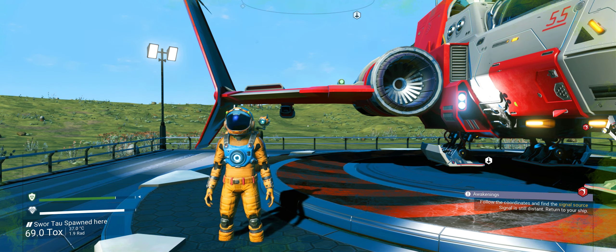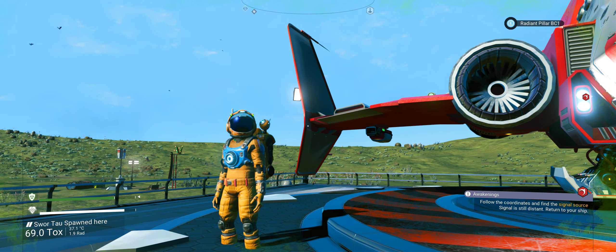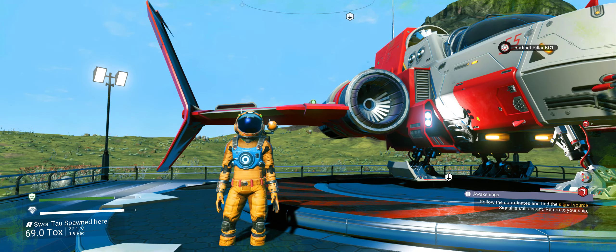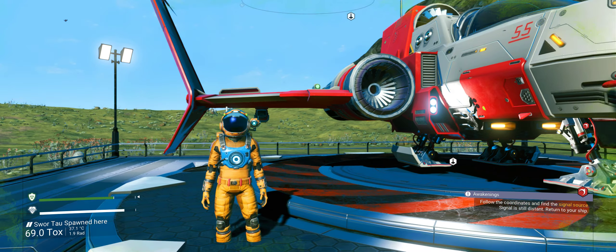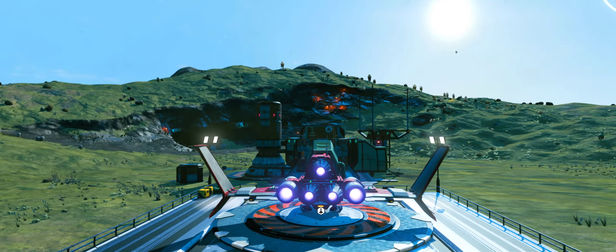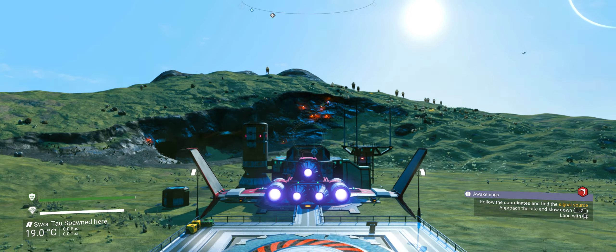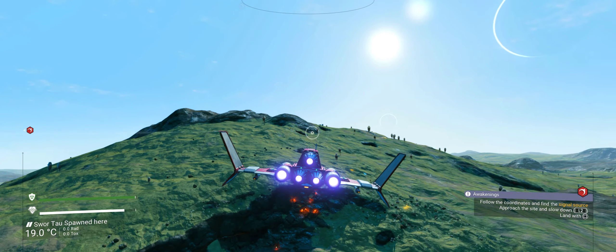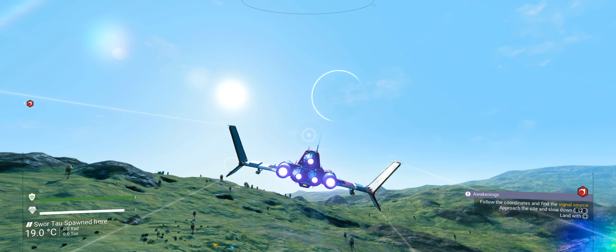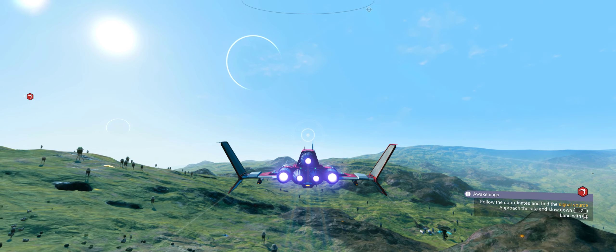Hello everyone, Voxerho back again with our next episode of the Eizentam challenge. Not with Flaky yet — we're going to meet Flaky when we get to the station, so we're carrying on from my last first episode. We've got to go here and get that signal source. I really like this planet, but I can't make a base yet because I haven't got the facilities to do so.